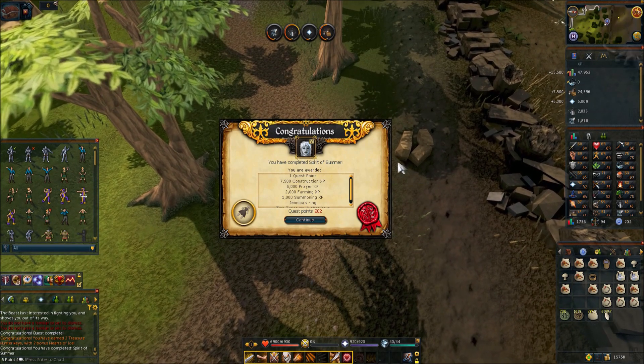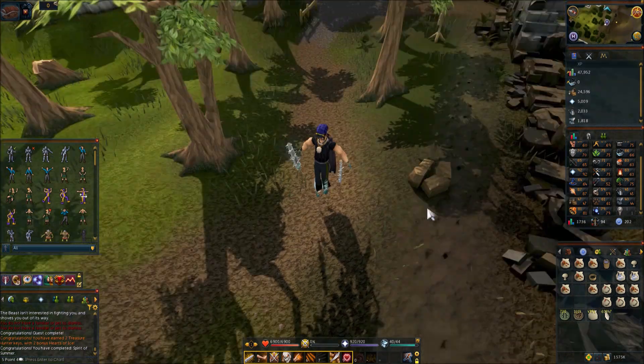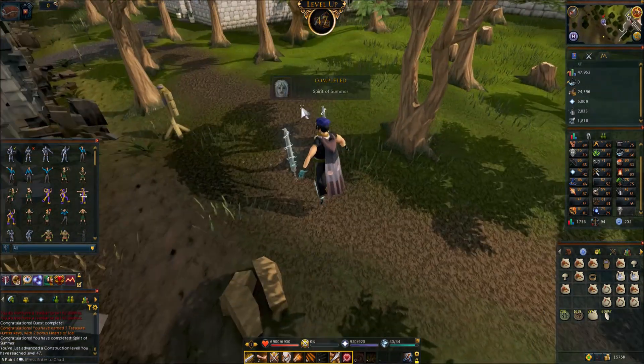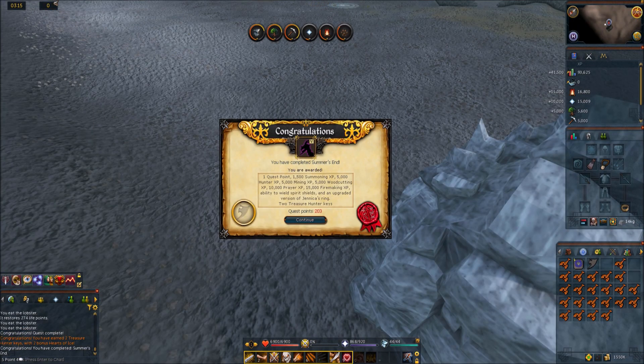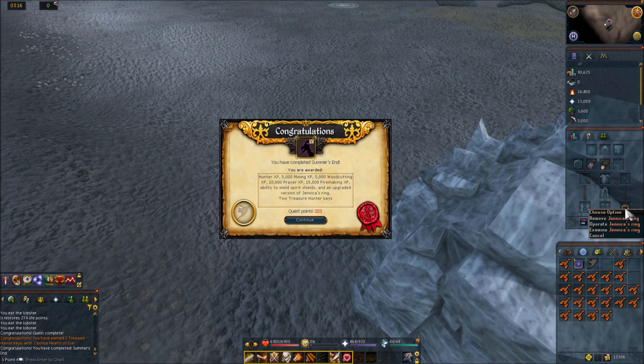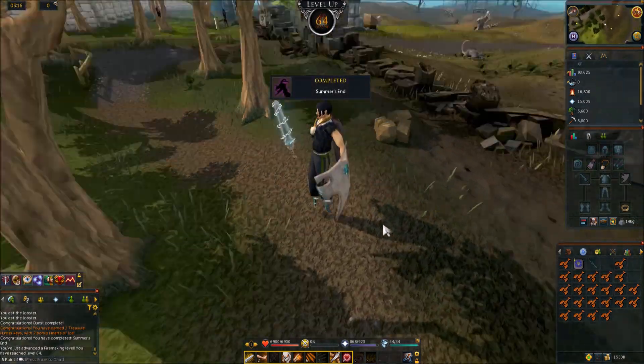That last quest was awful, I did not know what I was doing. One quest point, 7.5k construction XP, we're getting a lot of construction XP tonight, 2k farming, and some ring I'm not sure what it does. And then Summer's End is complete — one quest point, 1.5k summoning, 5k hunter, 5k mining, 5k woodcutting, 10k prayer, 15k firemaking, ability to wield spirit shields and upgrade Jennica's ring. That one was just a full-on puzzle.